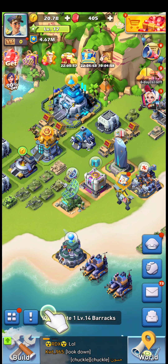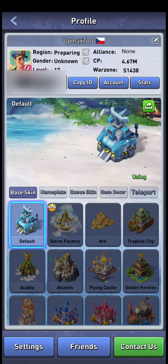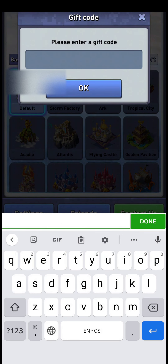Hello everyone, welcome to the channel, it's Maxim again. There has been a new bonus gift code added to the game, so I'm going to claim it on my low-level alt because I already recorded this video twice on my main and second account and both times something went wrong. The bonus code gives 5 times 10 vitality capsules, 100 gems, and 31-hour training speedups, so let's go for it.